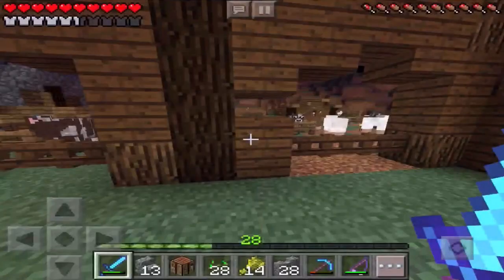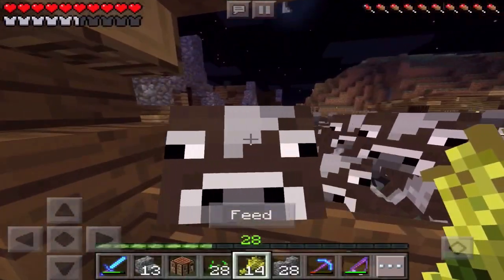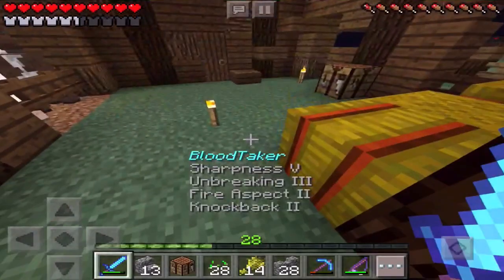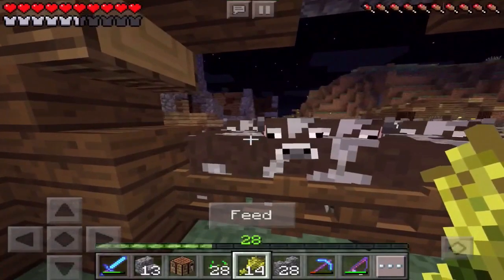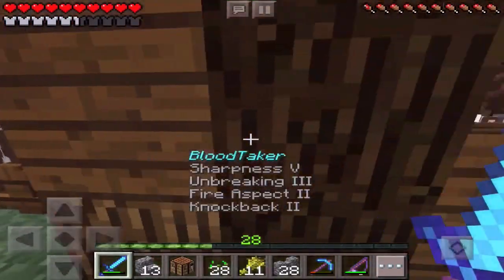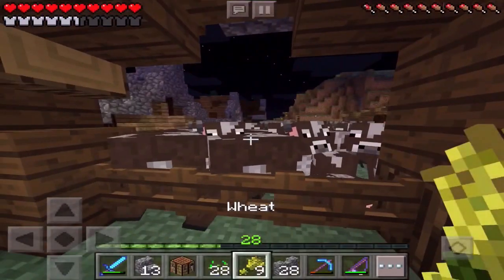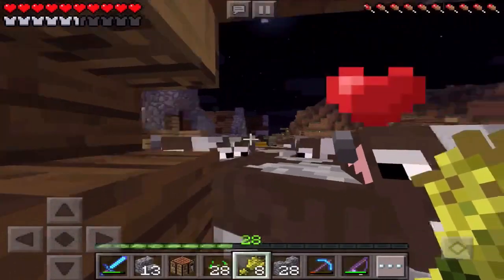Another glitch they fixed that really annoyed me: in the 0.14.1 update, when you fed an animal it fed them once or twice, and if you clicked and held your screen it would feed them the whole stack at once. Now it just feeds them one at a time. Yeah, it's feeding once — before it was really glitched out, but they did fix that, which is very cool.